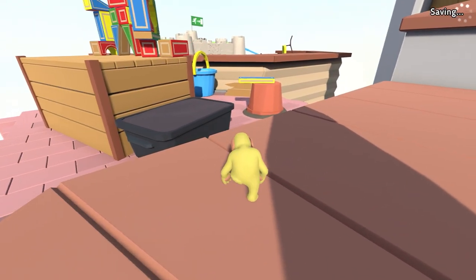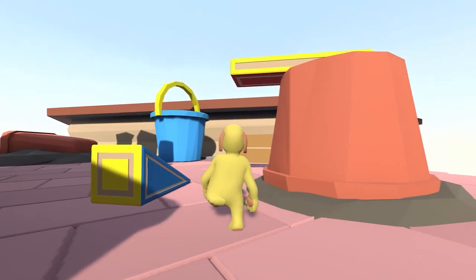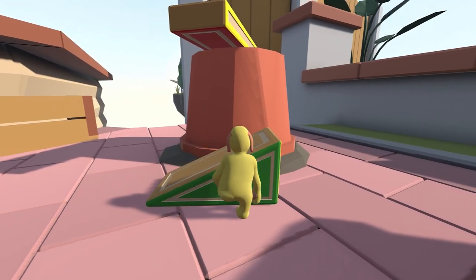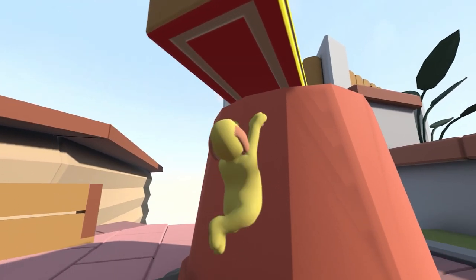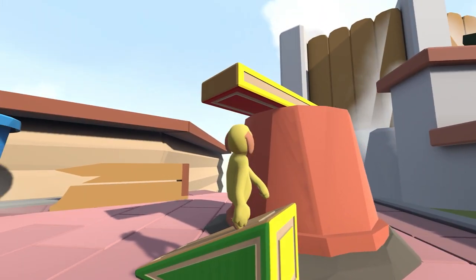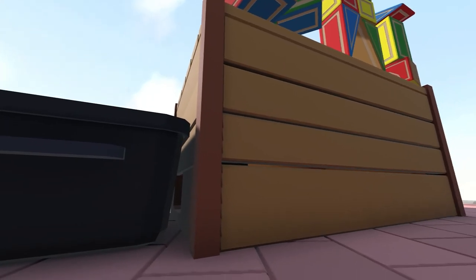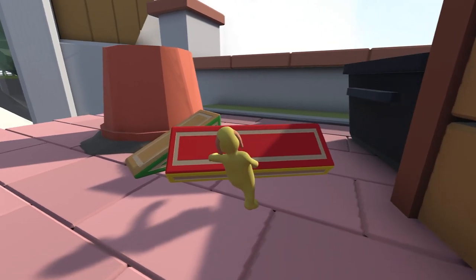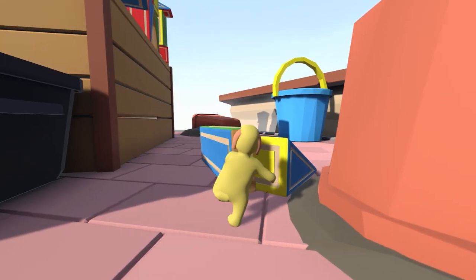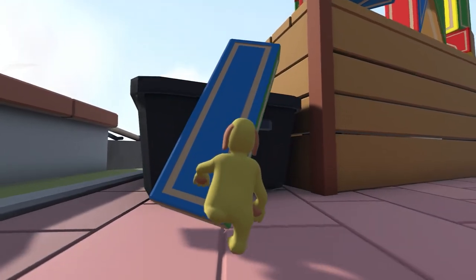This next section is where we're going to get the Floor is Lava achievement. First we need to knock all those blocks down that are on top of the crate. I'm going to try and get this flat brick that's on top of the flower pot — move it closer, grab that and pull it down. We need to get on top of this wooden crate, so first I'm going to use this flat piece to get on top of this black box. This can be a little bit tricky to get aligned, but trial and error should get you there. This should provide a decent ramp to get on top of the black box.